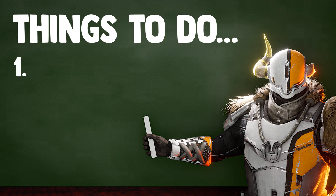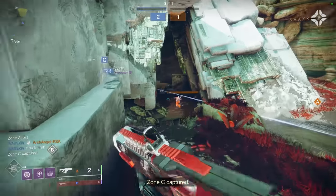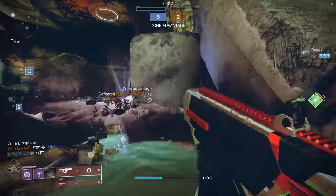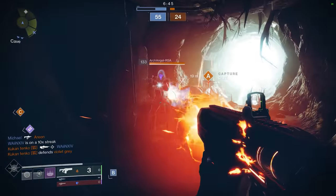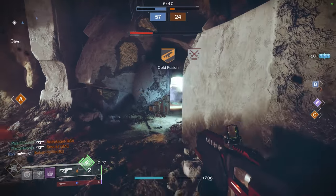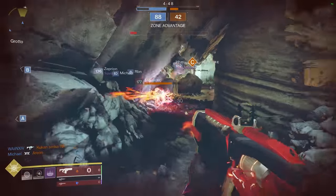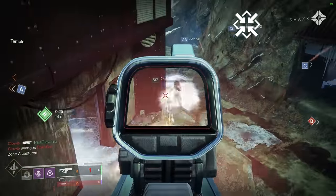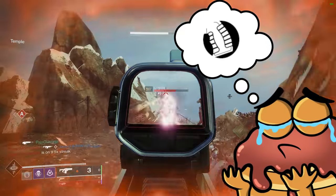You should do two things: first, run away, and then ideally kill them. Hip fire grip on a rapid fire fusion lets you do both things at the same time decently well. When you're hip firing, you don't experience the same movement slowdown penalty compared to when you're aiming down sights, so you can backpedal against your opponent pretty effectively. With all the different buffs hip fire grip has experienced, it actually adds a lot of stability and aim assist, and both of these things dramatically help fusion rifles.